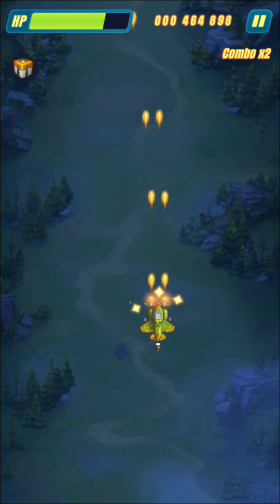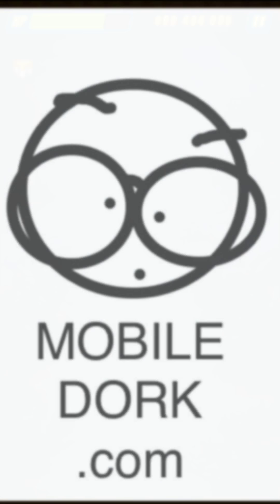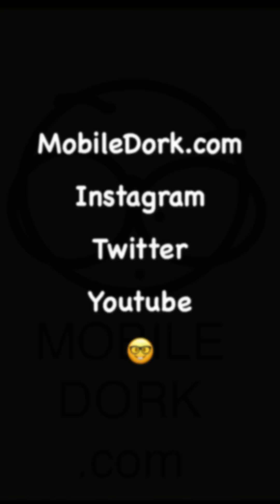Alright guys, so that is it for Gunhead, the first boss on level seven of Hawk Freedom Squadron. Thanks for watching. If you like this video, please like and subscribe and I'll see you in the next one. Bye.